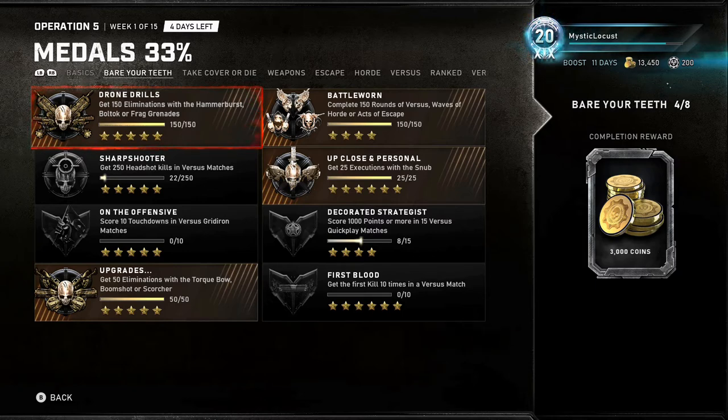Decorated Strategist: score 1,000 points or more in 15 Versus Quick Matches — just play King of the Hill. It's easy to get 1,000 points in King of the Hill.